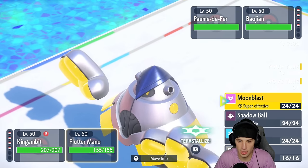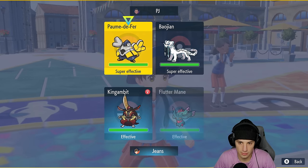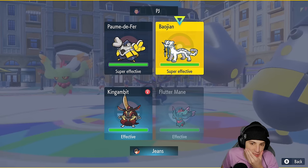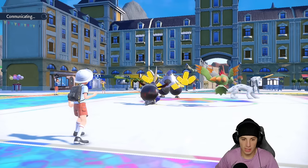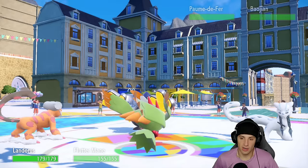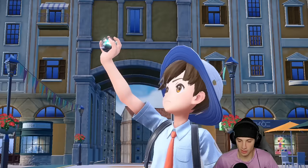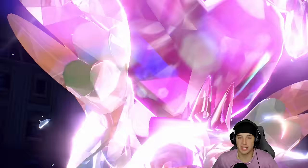I'm going to swap King Gambit, save it for later, drop a nice Intimidate on two physical attackers right off the bat. I'll use Tera here as well — get it out of the way early. I don't want Sucker Punch doing crazy damage, and I get a big damage boost against these two Pokemon that are weak to Fairy. Intimidate out, both Pokemon minus one.